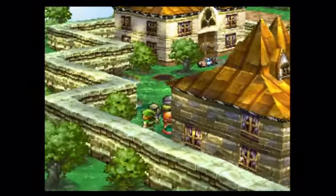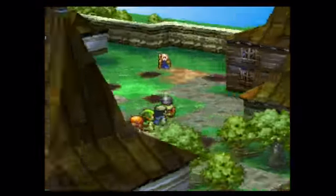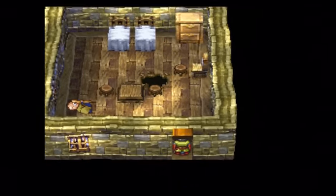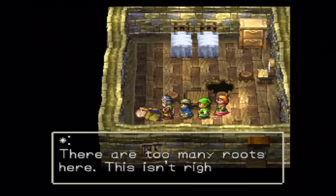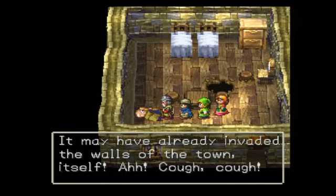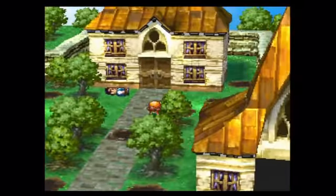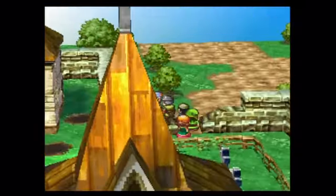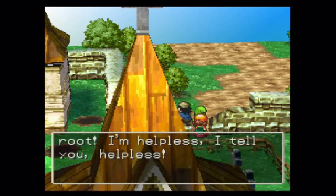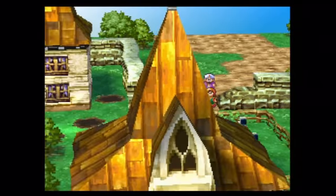Let's check out the last house and then the mayor's house. One NPC is in pain. Another says: 'There are too many roots here - the Hellbine must be in here. It may have already invaded the walls of the town itself.' Then we speak to Tori: 'I'm attacked again by this conniving root - I'm helpless, I tell you, helpless.' Poor guy. Let's see what's going on in the mayor's house - holy Jesus, we're going to be busy. I'll be right back.